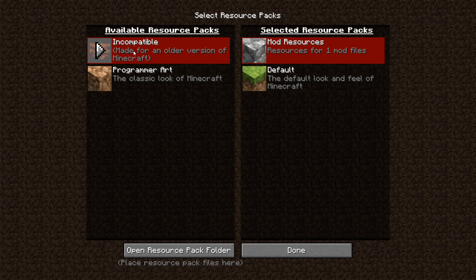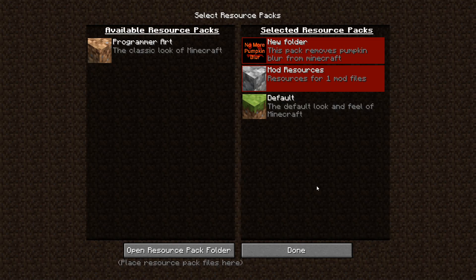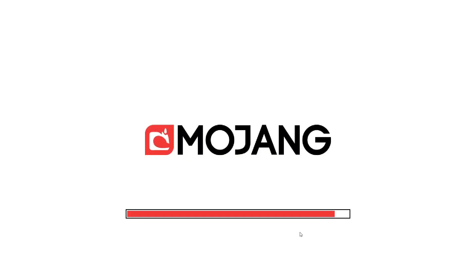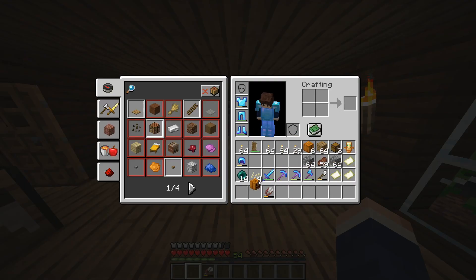Hit Done and go back to Resource Packs. It's going to say 'Incompatible' but it should still work. Click it and it'll ask if you're sure you want to load this resource pack — click Yes, because it's still going to work. Then click Done.